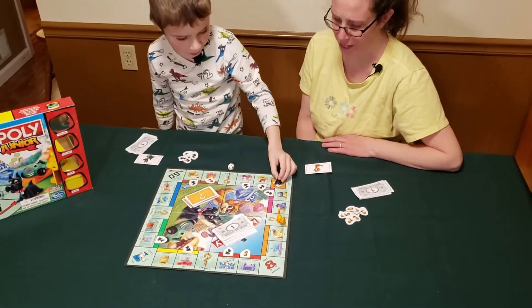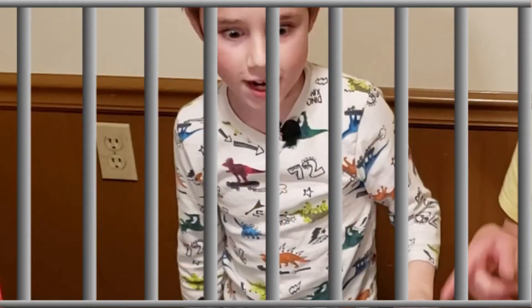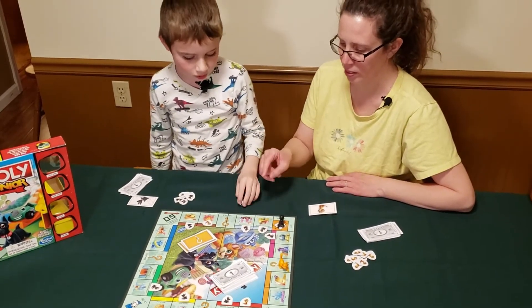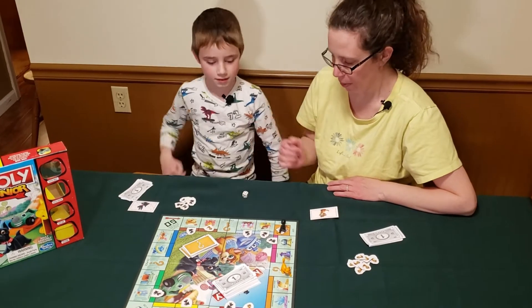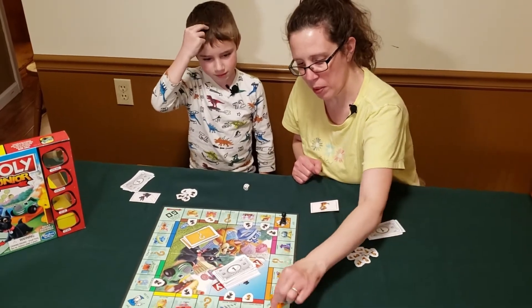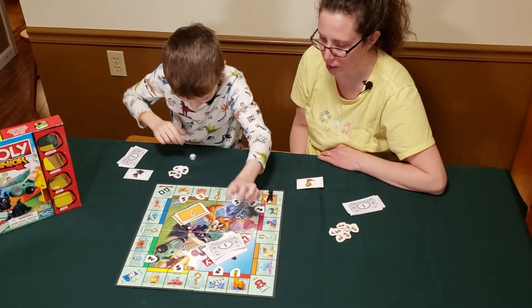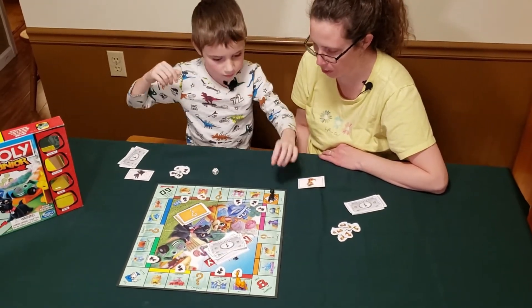Oh no — Eli lands on jail! Now he has to pay a dollar to get out and then roll on his next turn. Okay, four. He lands on a space and gets to do nothing. He has to pay a dollar to the bank before he can roll, and then he gets to go.